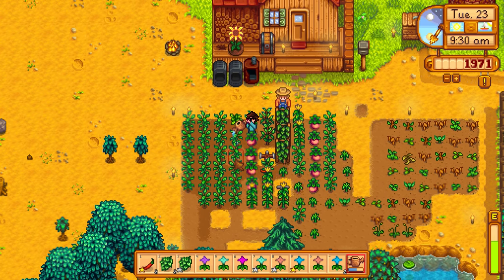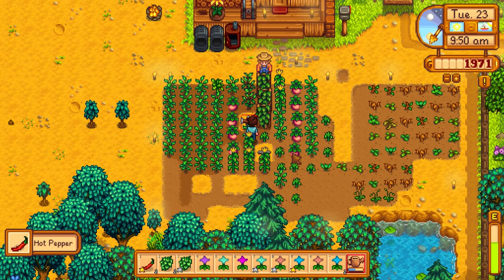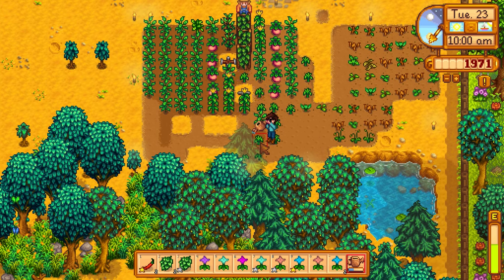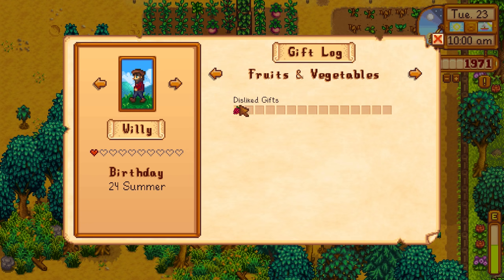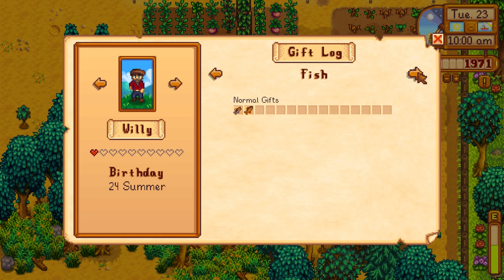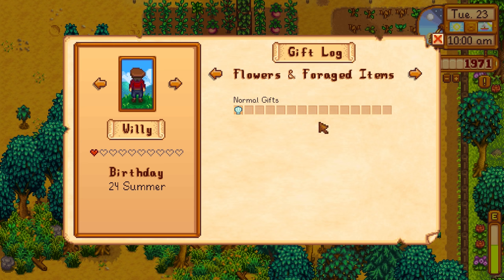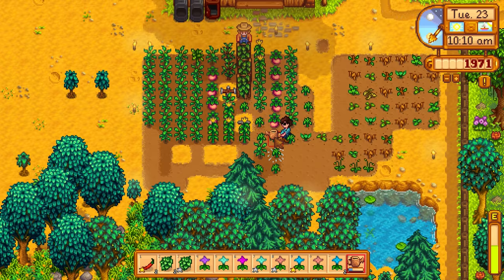The sprinkler already watered some of these, so I'll water the rest individually. Something else I want to do this episode is give Willy a fish as a gift — it's his birthday either today or tomorrow. He doesn't like salmonberry, but he does like clam, sunfish, and smallmouth bass. Those are just normal gifts though, so he'll be happy but not ecstatic. We'll need trial and error to find his favorites.